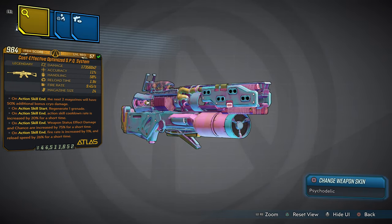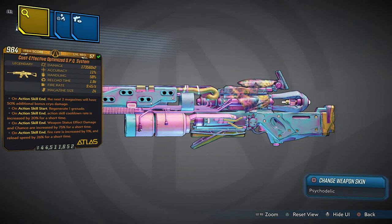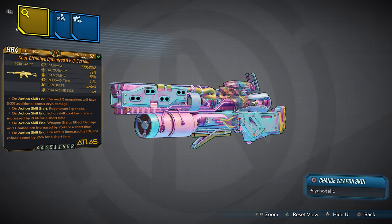We have five anointments on this weapon. On action skill end, the next two magazines will have 50 additional bonus cryo damage — and that's where we get our element for this weapon. On action skill start: regenerate one grenade. On action skill end: action skill cooldown rate is increased by 20% for a short time. On action skill end: weapon status effect damage and chance are increased by 75% for a short time. On action skill end: fire rate is increased by 11% and reload speed by 26% for a short time.